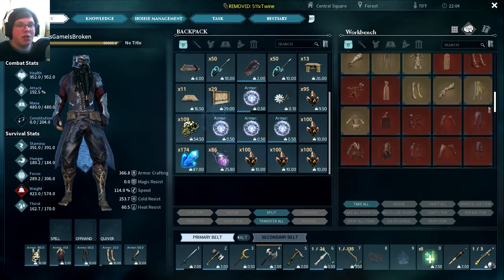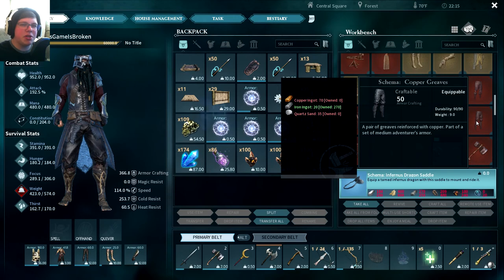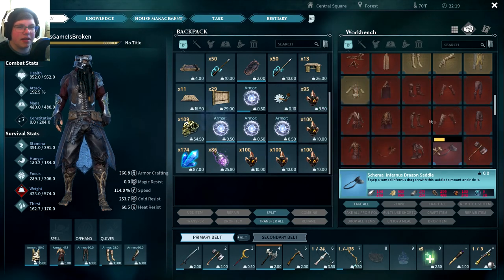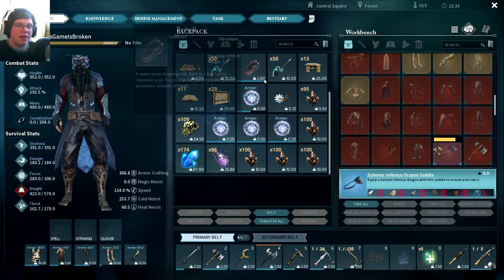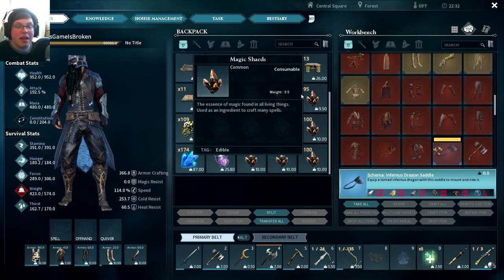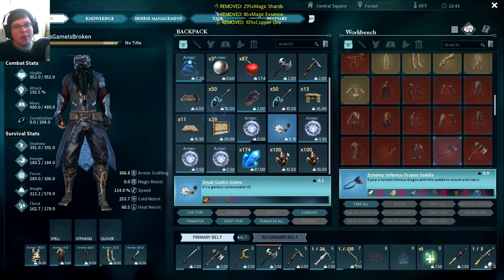We're going to go over to that dragon island and we're going to try to get an Infernus dragon. It shouldn't be too hard. I've heard in the latest updates they nerfed it pretty hard because of some bugs and glitches, and apparently it's not that deadly. Basically a griffin is more deadly than the Infernus dragon. But we will see.